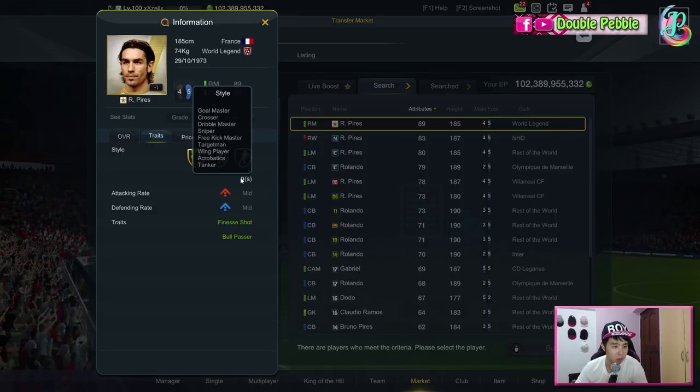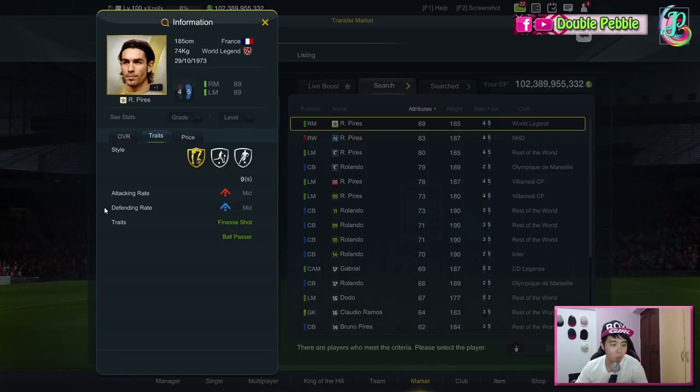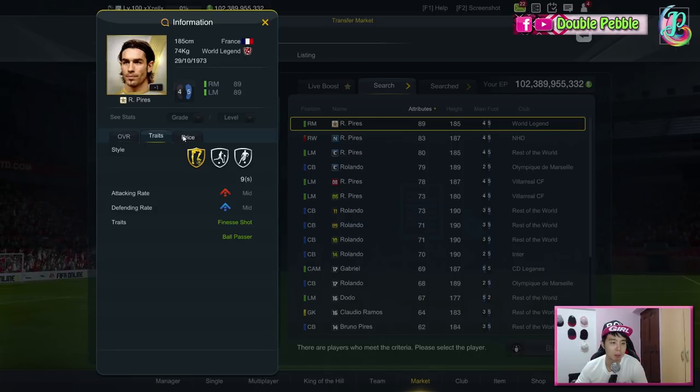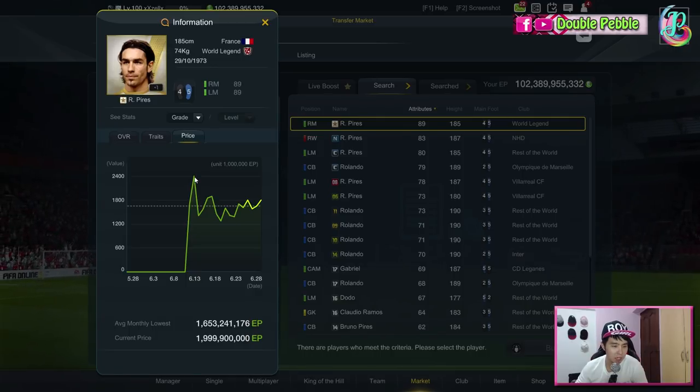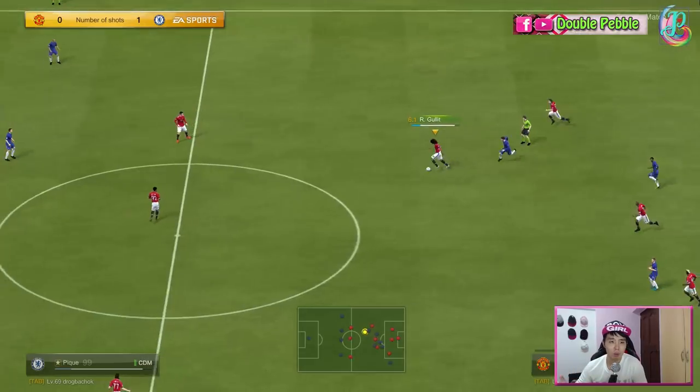His player styles include the Crosser, which is important, the Tanker due to his high strength, and Wing Player because he's fast. His work rate is mid-mid since he plays as a left or right midfielder rather than a winger. He's also got Finesse Shot and Ball Passer. Price-wise, he's not as expensive as his peak — 2.4 billion at peak, now averaging 1.6 to 1.9 billion, making him one of the lower-priced world legends.